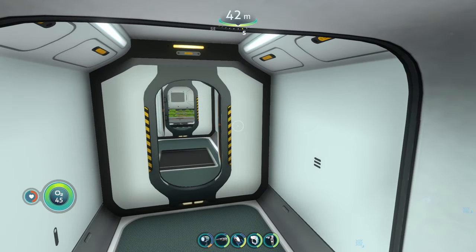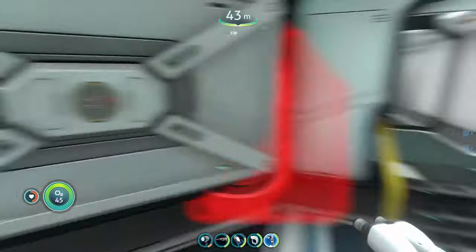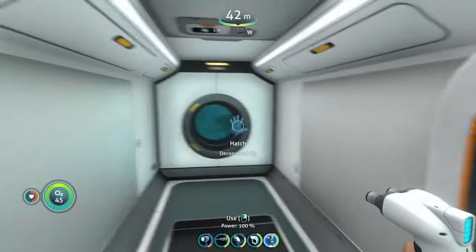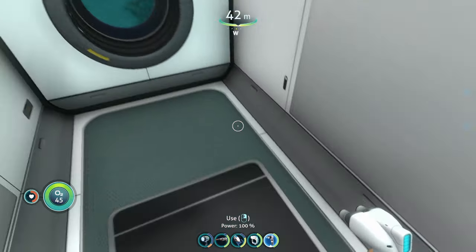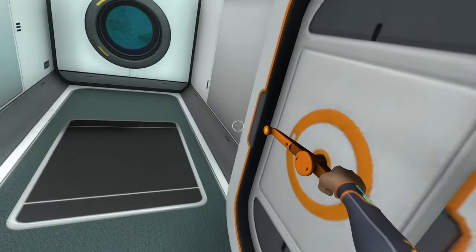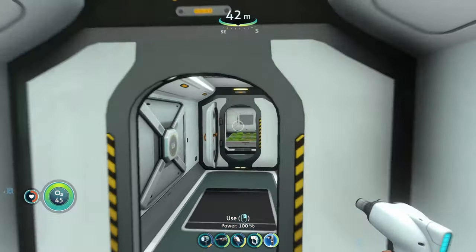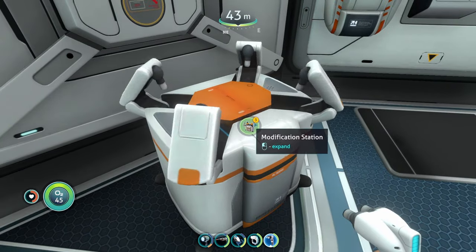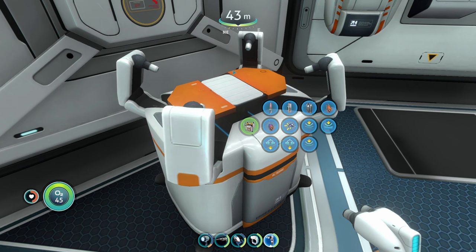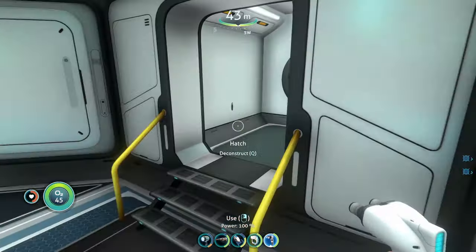Inside your base you can also build bulkheads, which give your base extra integrity on the inside. If your hull integrity drops and part of your base starts to flood, closing the bulkhead door will keep the rest of your base from flooding as well. You're also going to want the modification station, because that's where you craft upgrades like the ultra glide fins. The modification station is super important to have.